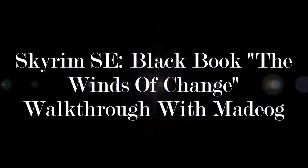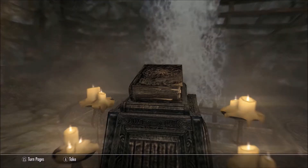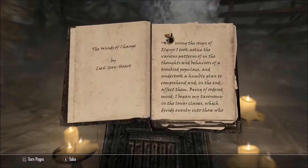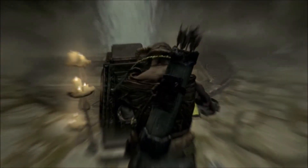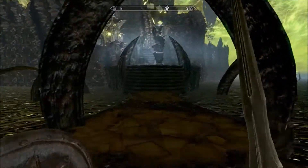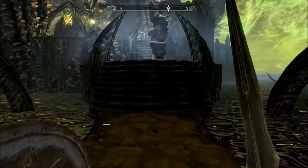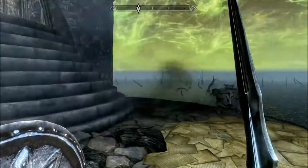Alright guys, here we go — the Black Book, 'The Winds of Change' walkthrough. You can see grabbing the book; it's actually at the end of the final descent. Once you're inside, follow along. You go kind of up here — this is one of the easier ones out there. There's gonna be a baddie right there.